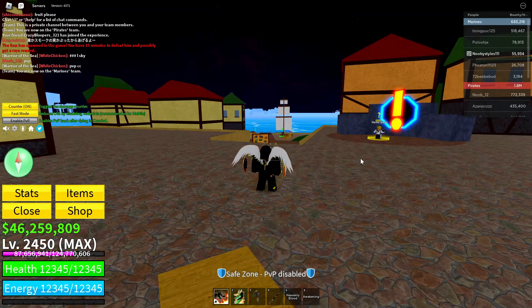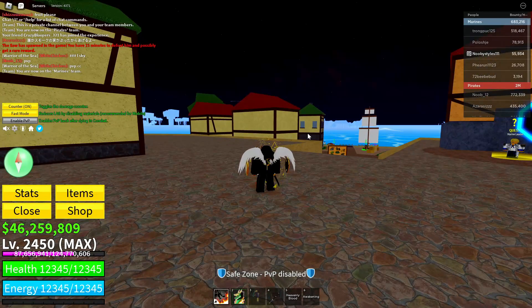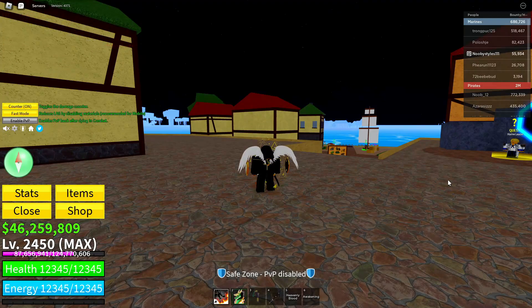After the Blocksuit Dealer shop refreshes, you should get yourself a mythical fruit every time you roll with the Blocksuit Gacha. This glitch works for about two fruits — after that, just do the glitch again and you should get yourself another two mythical fruits. That's basically it — see you guys in my next video!